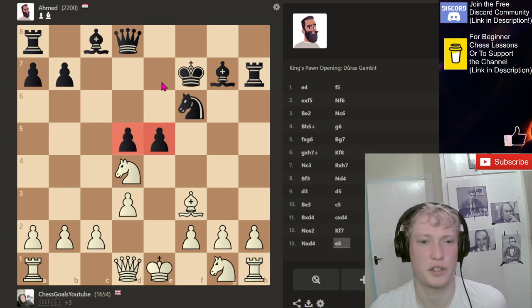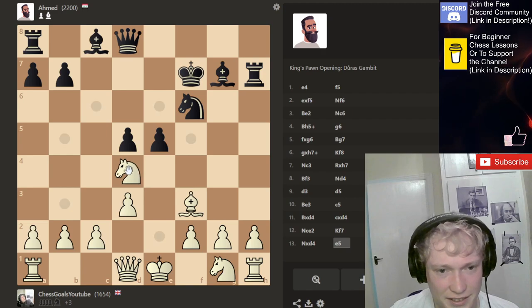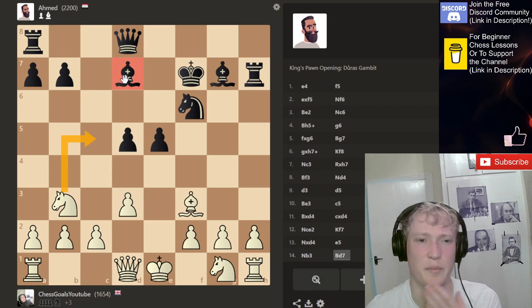That improves the structure slightly. They've got these two pawns here, two pawns here. It doesn't look great for them. I think I'm fine. Maybe this. Now, what if this is hitting the bishop?